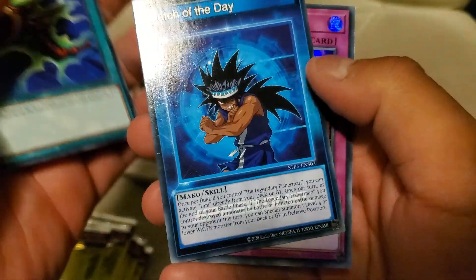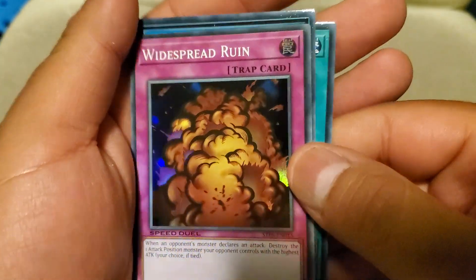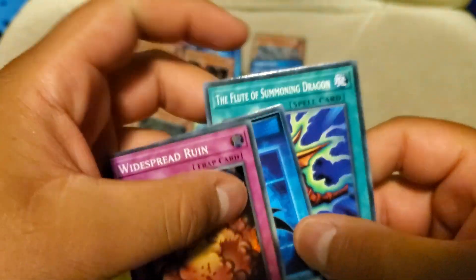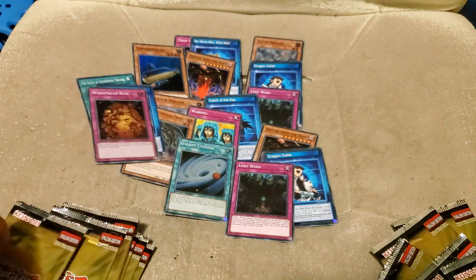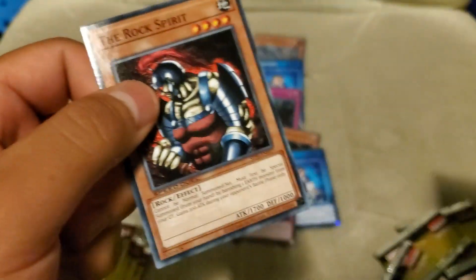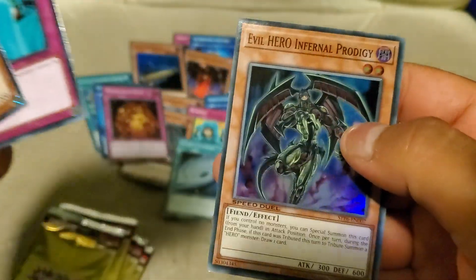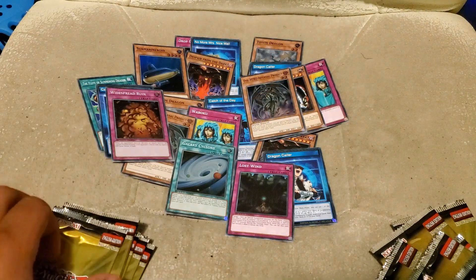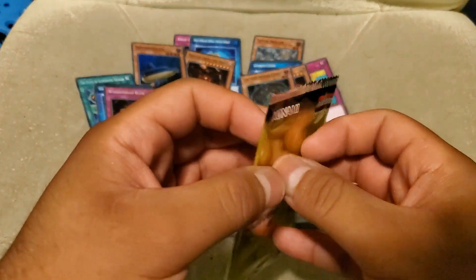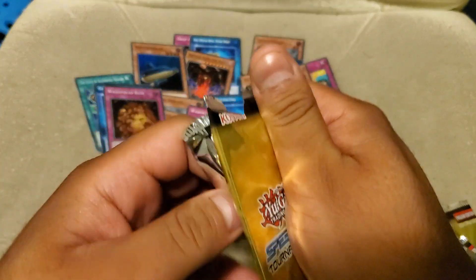Flute. Catch of the Day. Widespread. We needed this reprint before the Battle City box — it's funny, like the set is actually a little bit late. The Rock Spirit. Wabaku. Infernal Prodigy. Hey Nala, are you coming back? My cat's off screen wondering what's going on — what's on her chair?